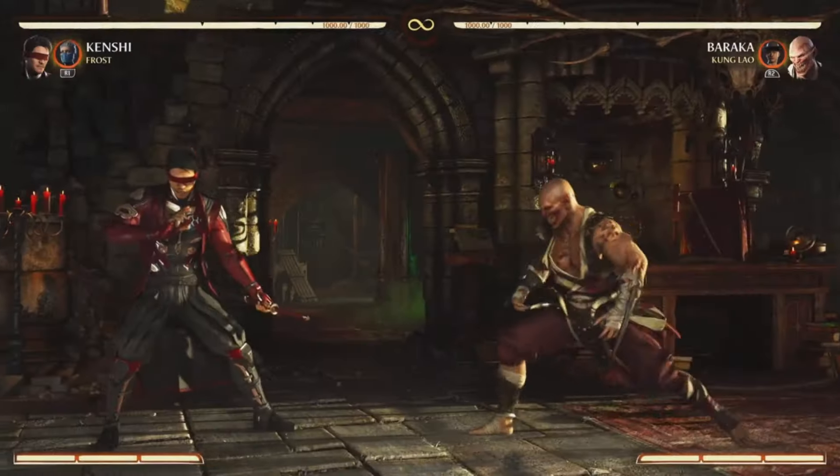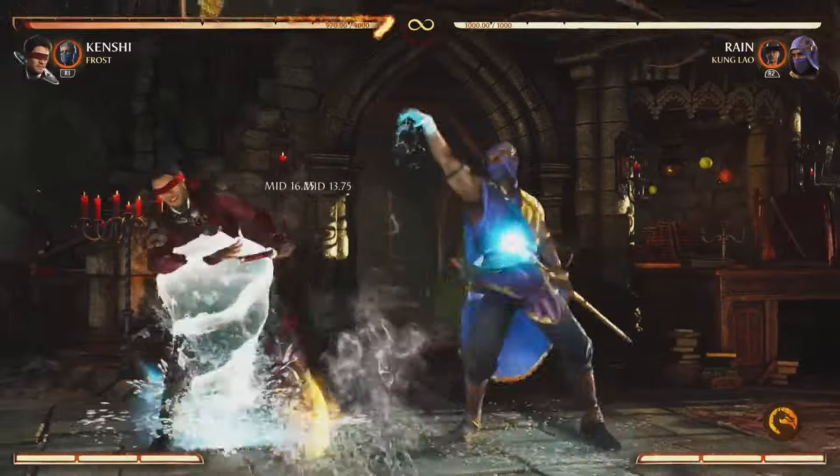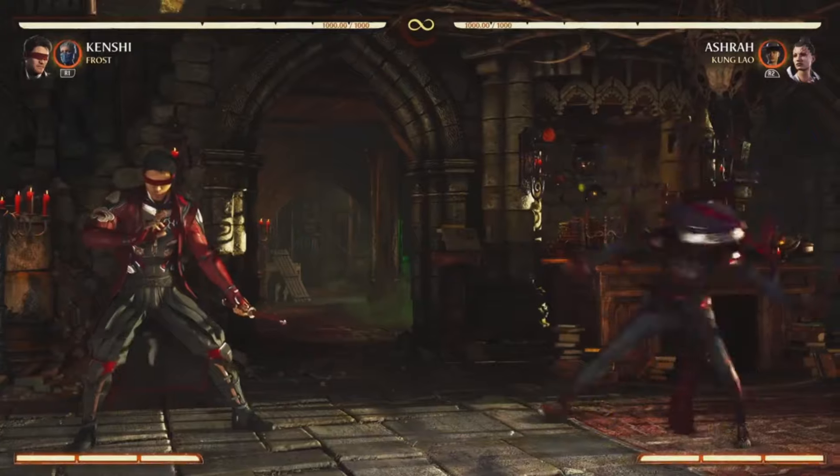Today we're going to be looking at some of the more confusing attacks in Mortal Kombat 1. There are a lot of attacks that create projectiles from below you, but they don't actually hit low. Except for Ashera's — that one does.